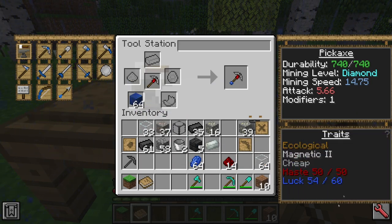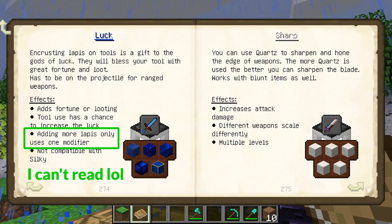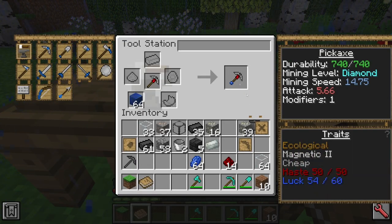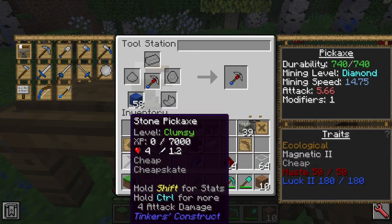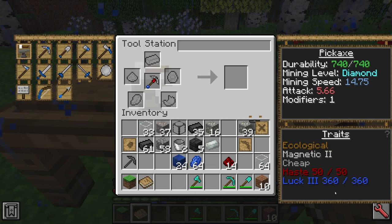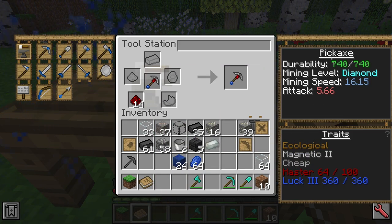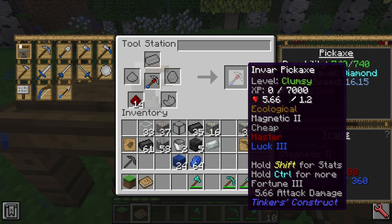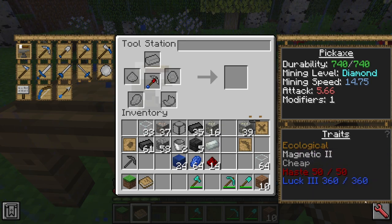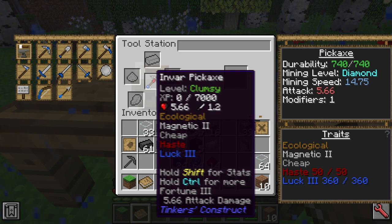Lapis is different — it only uses one modifier for the entire lapis stack. It says up to 60, but even adding multiple rounds of lapis only uses one modifier total. So now we have all 360 lapis instead of just 50, but we only used one modifier. Just check the modifier page before you confirm. Lapis is broken up into luck one, two, and three — that's what gives you fortune one, fortune two, and fortune three, which we have now.